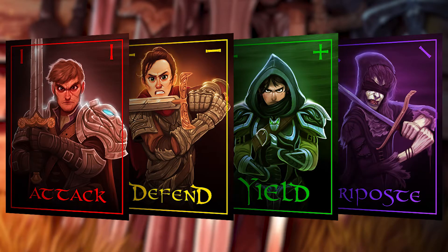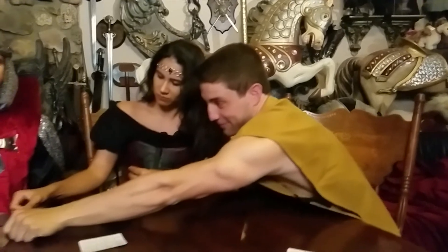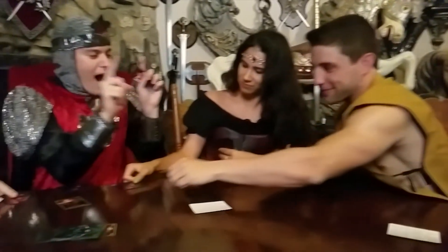There are four different types of cards: attack, defend, yield, and riposte. Each does a different thing when you play it on yourself or someone else. You can sneak extra cards out, lay traps for other players, or even immobilize someone. And don't forget, as the famous saying goes, sometimes the best offense is playing defend on somebody else.